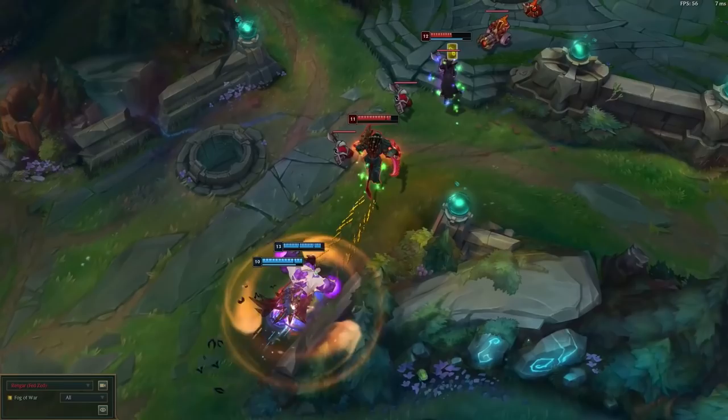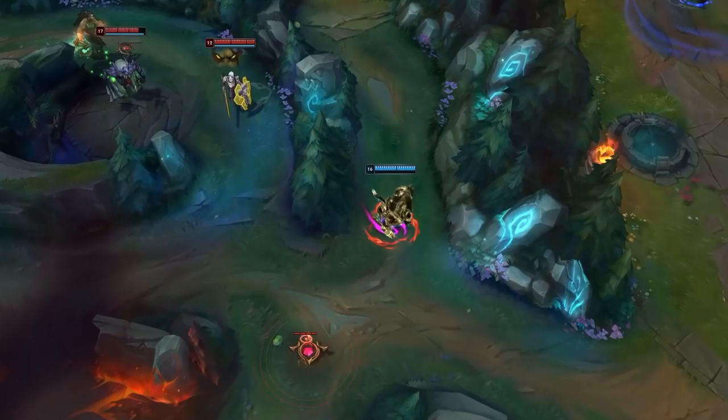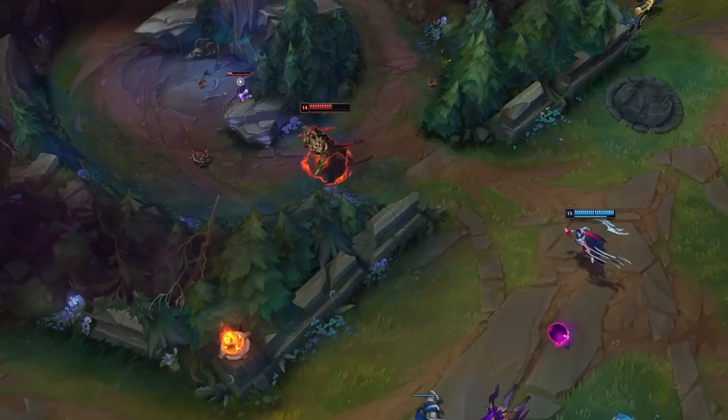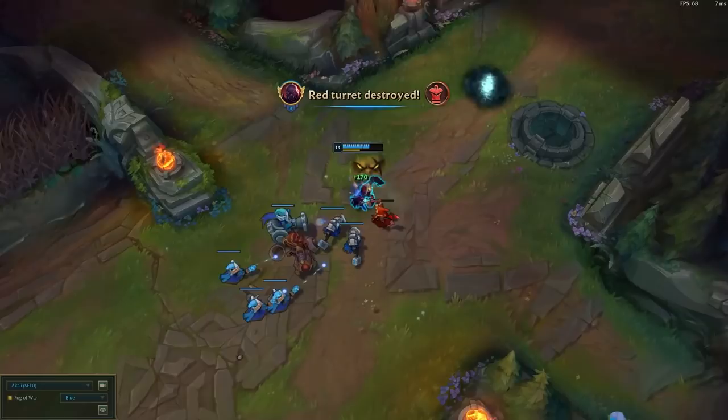Moving into the late game, Rengar is still a threat if he can find isolated targets. Never be alone and always stick with your teammates — this is especially true if you're playing a fragile role such as AD or AP carry. Stay in open lanes and not near brushes, so that if he does come to kill you his chances of escape are significantly lowered. Build items to prevent him taking you out of the game. As soon as Rengar reveals himself, look to punish him. Rengar is fragile late game and despite being slippery, he can be bursted immediately after his ultimate is down. Capitalise on that by forcing objectives and taking control of the game when he's dead.